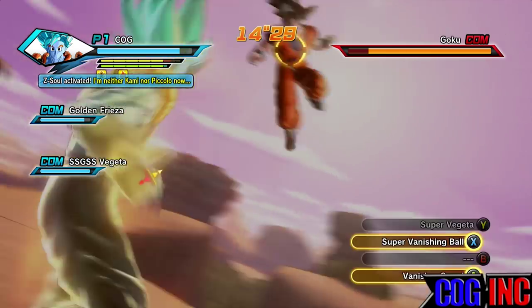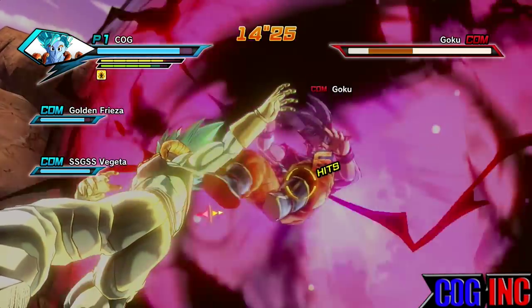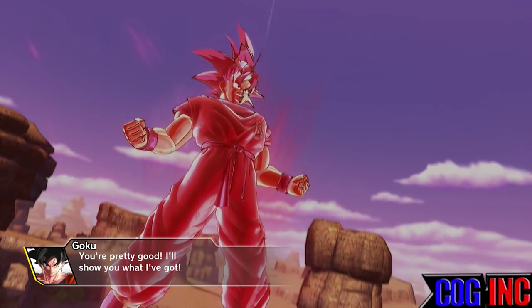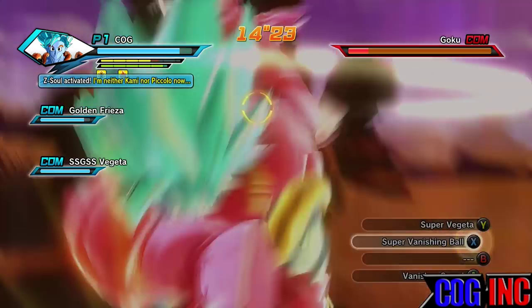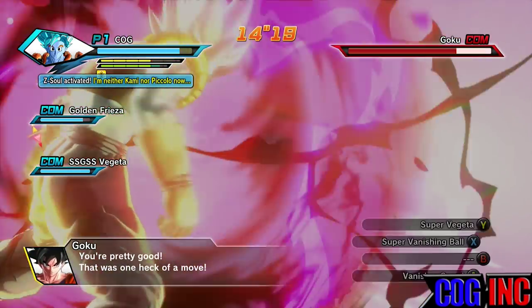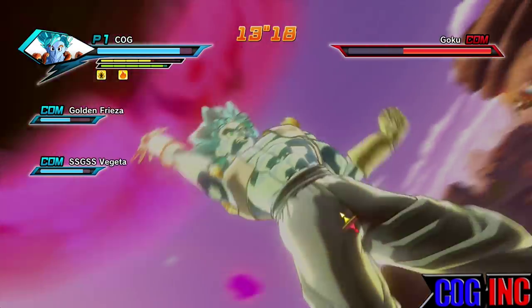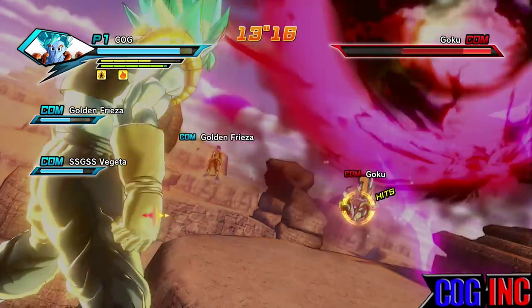This isn't how to ultimate finish Z-rank the parallel quest — I Z-ranked this parallel quest without ultimate finishing it. To ultimate finish and Z-rank it, you must beat Super Saiyan 4 Gogeta. In order to do that, you must defeat Super Saiyan 4 Goku while Super Saiyan 4 Vegeta is in at the same time.